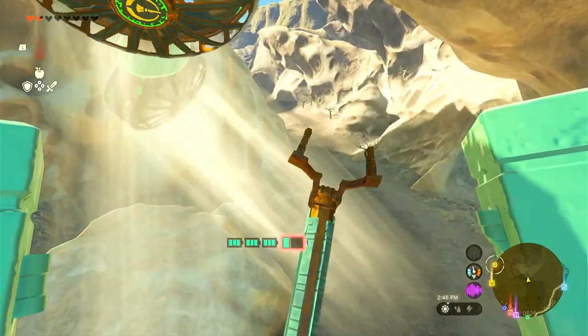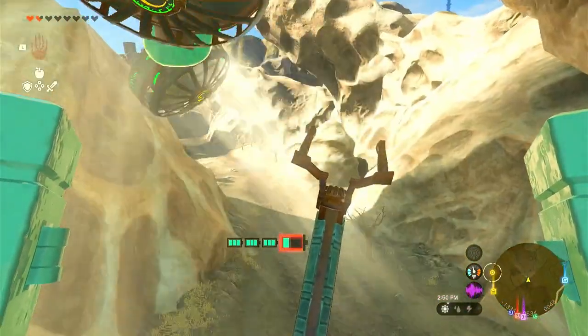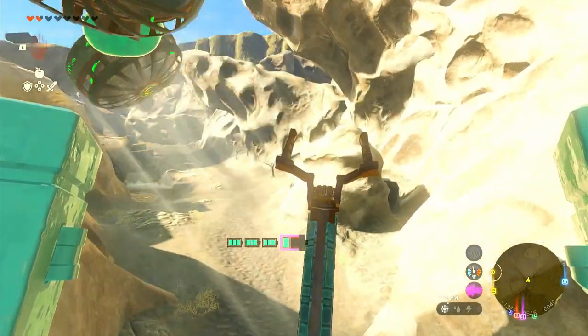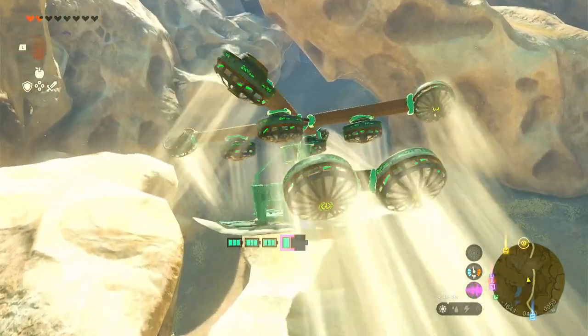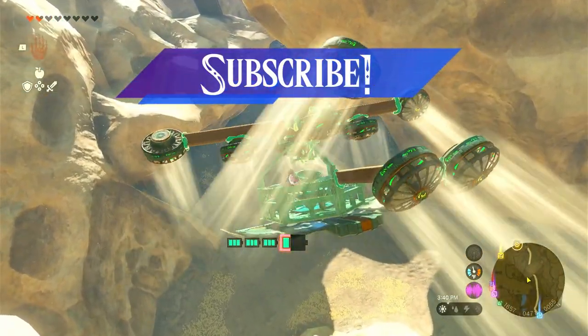Another cool feature the helicopter has is that it lets you go in first-person mode. It's not necessarily helpful but it can be cool. Anyway, that's it for today's video — I hope you guys thought this was helpful. Make sure to like and subscribe and I'll see you all next time.